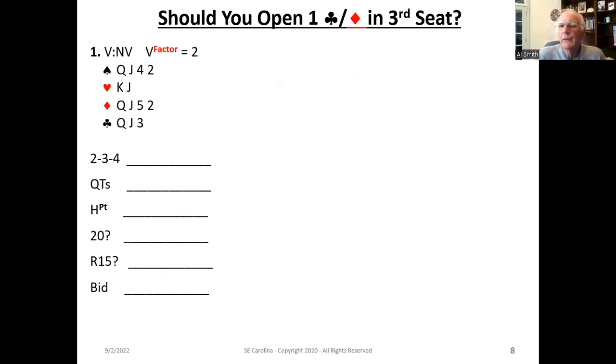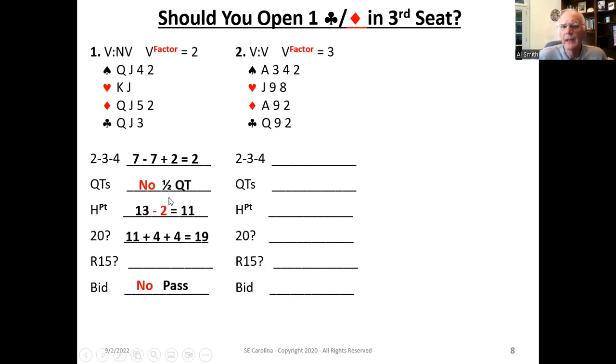Let's take a look at some examples and a little quiz on third seat. In this first hand, the two-three-four result is two — greater than or equal to one, that's one positive. Quick tricks: oh, we only have half a quick trick. Even though we've got 13 high card points, we could suggest 11 adjusted, but we only have one half of a quick trick. This is a crappy hand with lots of high card points. Rule of 20: 11 plus four plus four equals 19. I do not believe this hand has enough to actually open. So I'm going to pass this hand — it doesn't even come close to meeting the half-quick-trick requirement. It should definitely be passed.